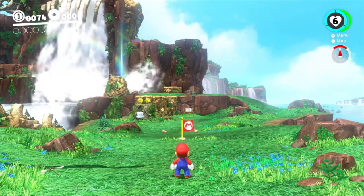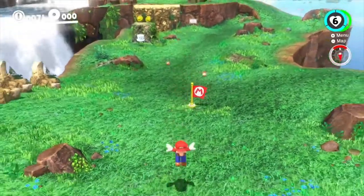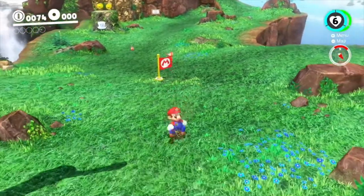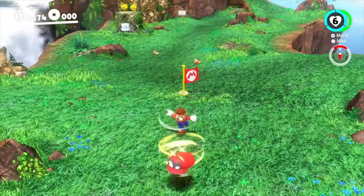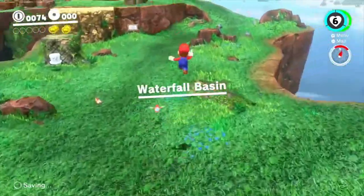Hello guys and welcome to TGN The Game Night Show, where I talk about how to play games. Today we're going to be playing Super Mario Odyssey. In the last episode, Bowser kidnapped Peach again, and we got our hat broken but it was replaced by Cappy, our new companion. In this episode we're just going to continue on forward.